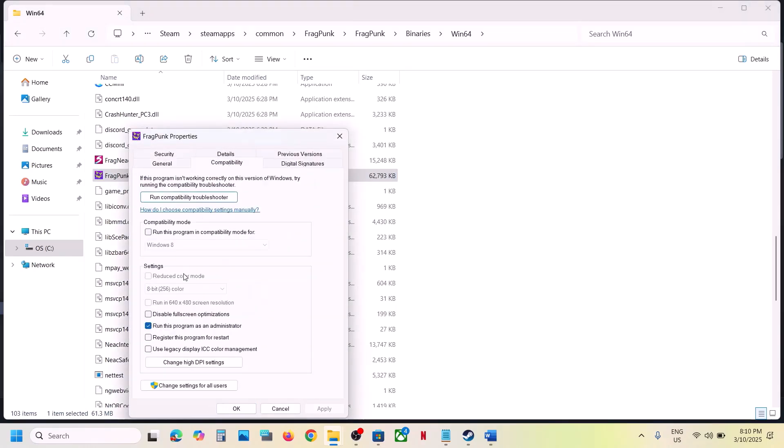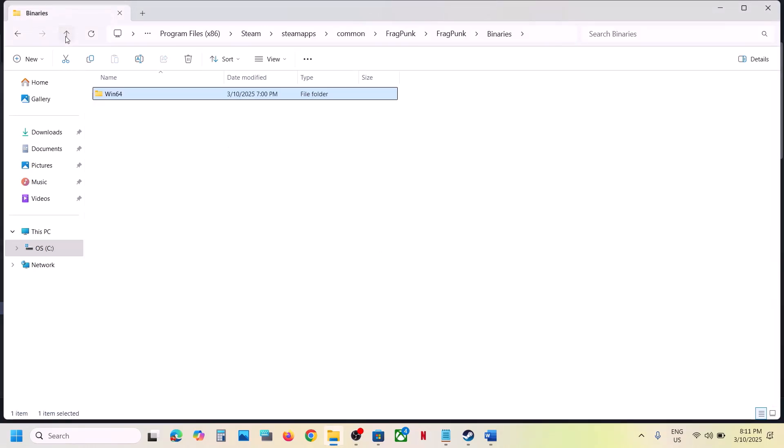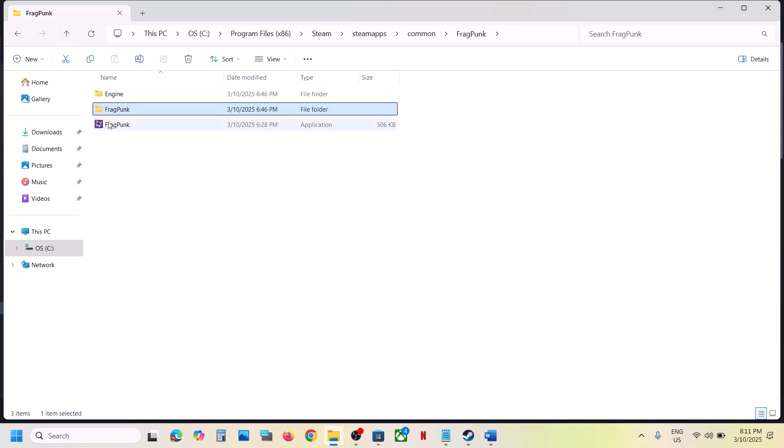If that does not work, go to Properties again and this time check the compatibility mode box and select Windows 8. Hit Apply, click OK, and launch the game. If still not working, try Windows 7. If still not working, put a check on Disable Full Screen Optimization, hit Apply, click OK, and launch the game. Do the same thing with the first exe file if needed.